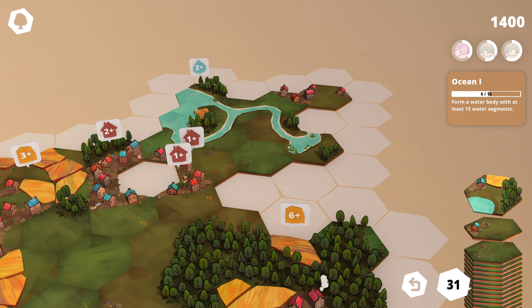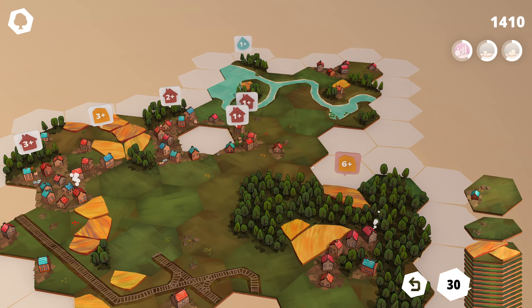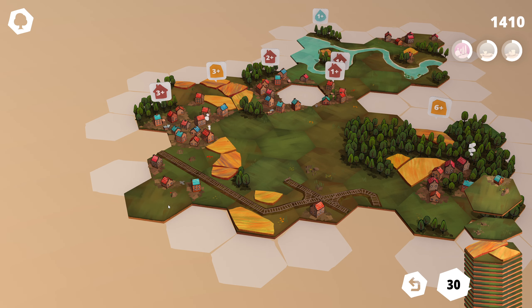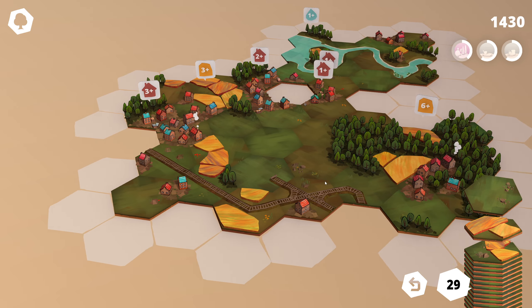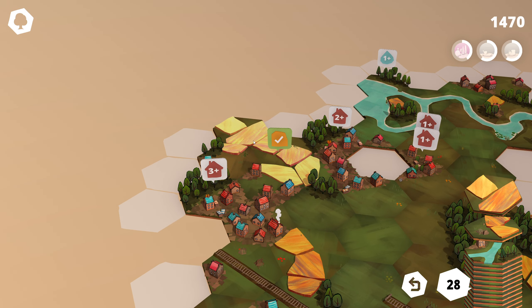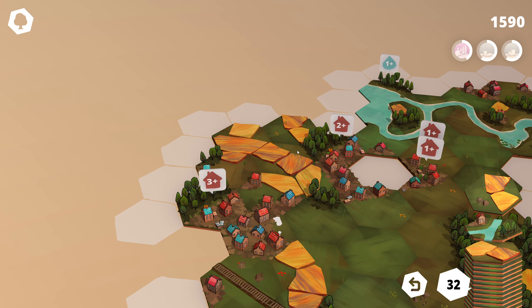We need an ocean of 18 water tiles, so let's not close this off yet. A tiny home tile. Bunch of fields — we need more fields over here. This plain tile can go there. There are our fields — we complete that quest, we complete that quest.